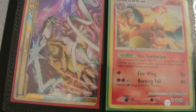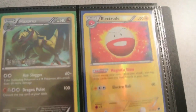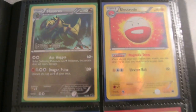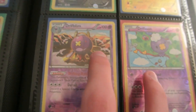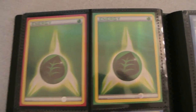Then we have a Charizard from, I think, Platinum Arceus, a Dragon Vault promo Haxorus, reverse Electrode which is good for those Weavile decks, and then we have a reverse Drifloon and Drifblim which gained in popularity — these did very well at Regionals. I think there was a Victini EX, Terrakion EX, Drifblim deck that did really well.